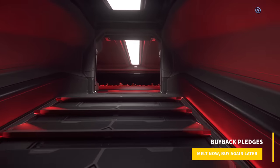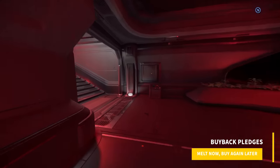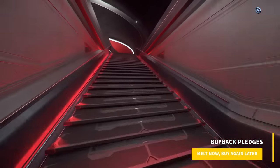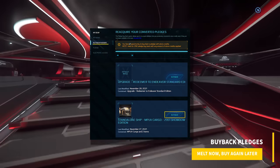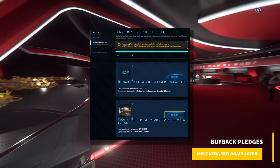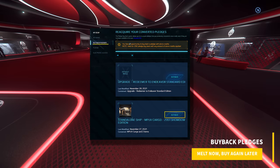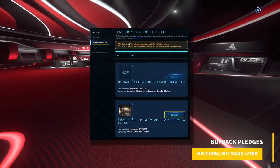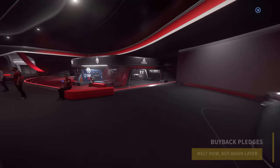Buyback pledges: when you melt a pledge or CCU from it, it generally becomes available for buyback in your account. If you ever want to repurchase that item, you can at any time — emphasis on any time. It is worth noting that only original pledges can be eligible as a buyback pledge. More on this later.